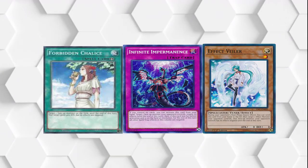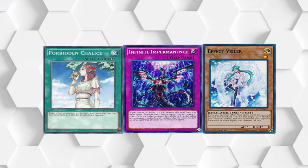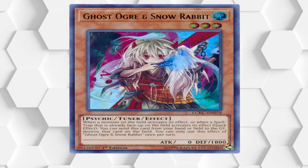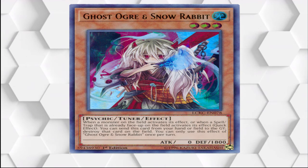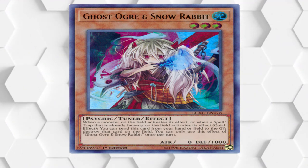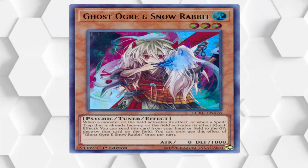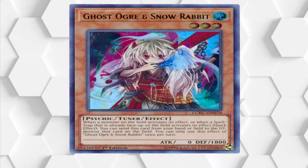Also, if you have Effect Veiler you can use that here too, however it does have the same issues as DD Crow. The next card I want to talk about is Ghost Ogre and Snow Rabbit. Simply hitting the Cannon Soldier with Ghost Ogre can stop the FTK right there, provided they don't have some extender to bring it back out like Monster Reborn or Soul Charge. However, if they've got that extender, there's kind of nothing you can do — you're kind of screwed one way or the other.